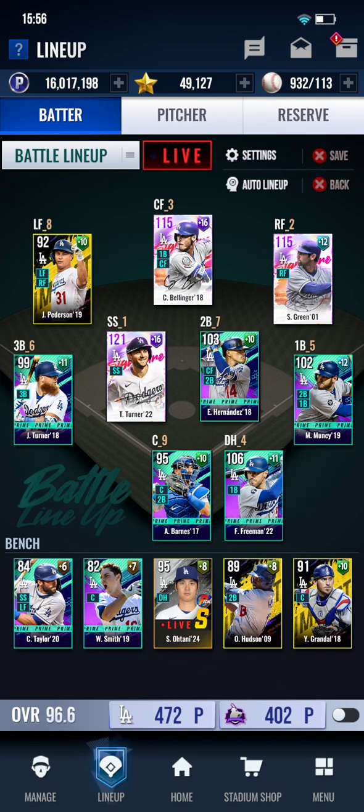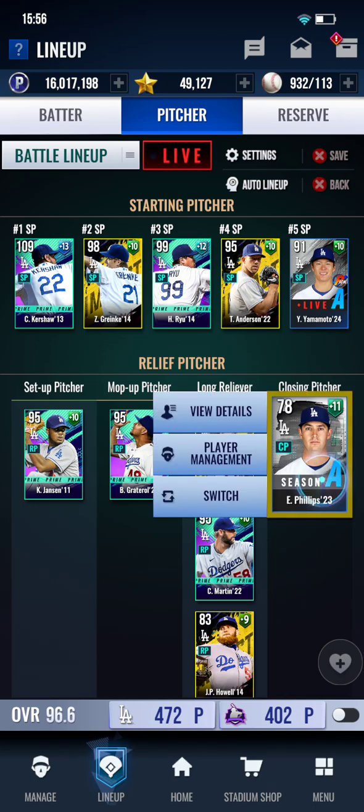Adding the live cards is what brought me under 500 for team score. I need to get a new Philips in here — he's really what's bringing me down.